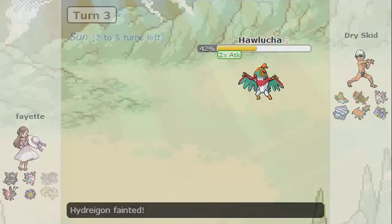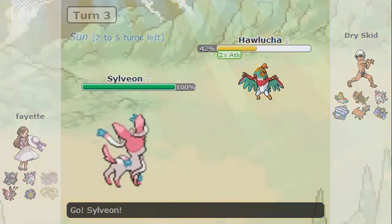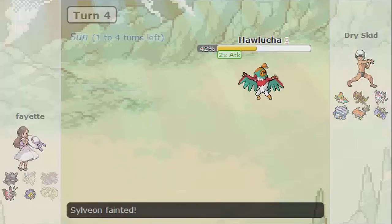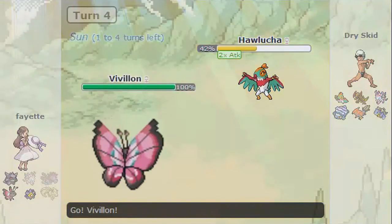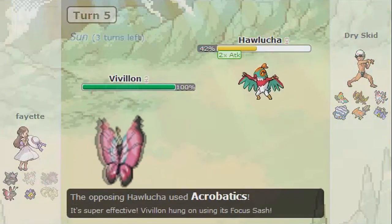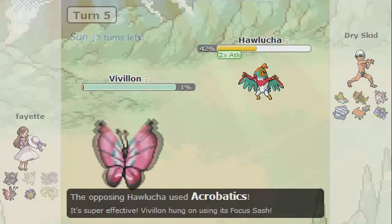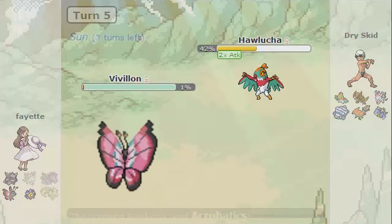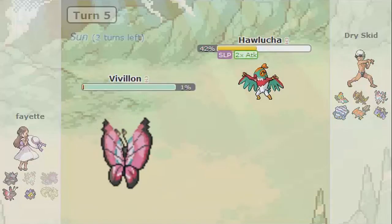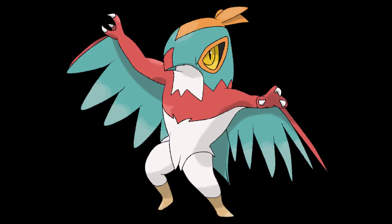Now, Sylveon. I didn't go for Poison Jab here for some reason, because I felt that Acrobatics would do a lot more damage, but against something like maybe a Florgess or something, I'd probably go for that Poison Jab. And then, Vivillon. I think this would get one-shotted, but nope — it's holding a Focus Sash, but in reality it would have died right there and then. And then I get put to sleep, which means the battle is over. But you can see I pretty much one-shotted three of the opponent's Pokemon.